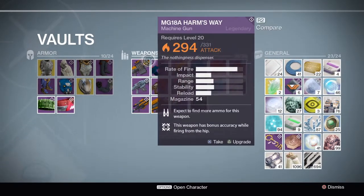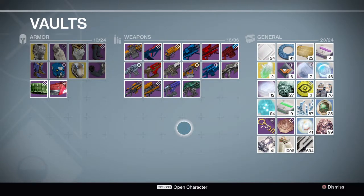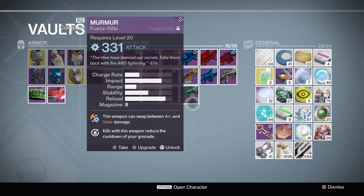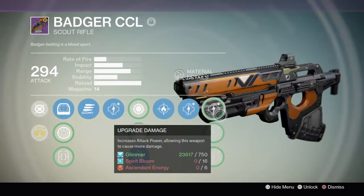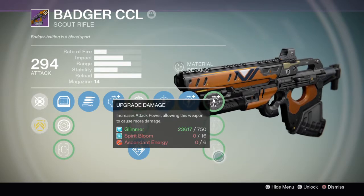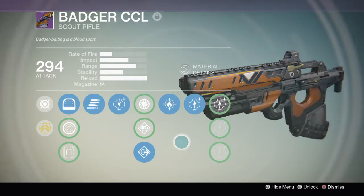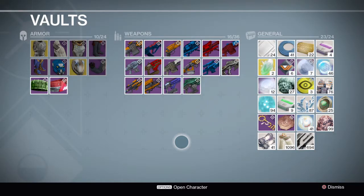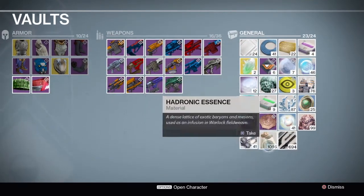Over here are my weapons. Right now I only have legendary weapons. I can click on this — I've gotten all the upgrades, I just haven't put in the materials yet. They're just waiting for more ascendant energy, which I don't have any of right now.